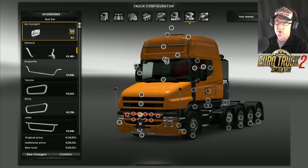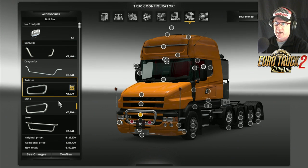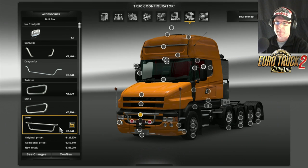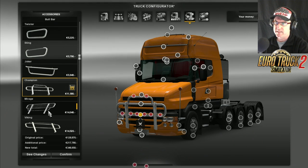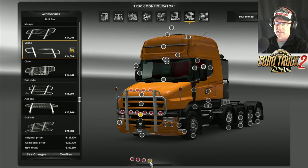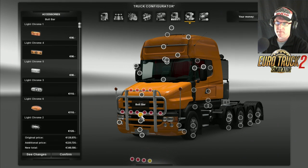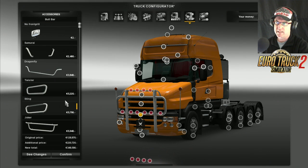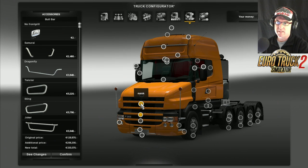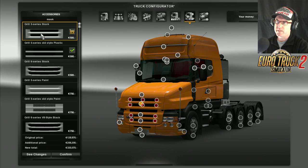Here we have bull bars - you can select the normal anchor points, there's the bull bar that looks like a big giant moustache, there's an open mouth, another open mouth, a sort of mouth, and then all the standard sort of bull bars. We've also got anchor points down the bottom - very interesting. I'm not going to put any on for this mod because we want to see the truck.